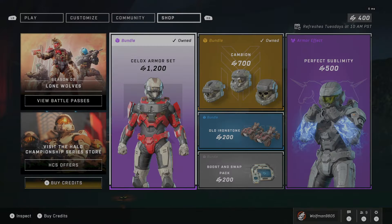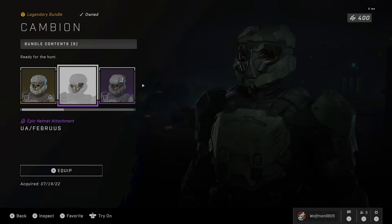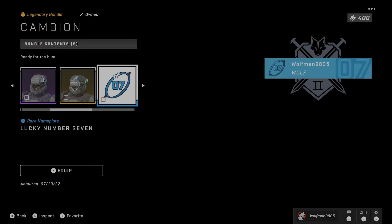Next, we have the Cambion Helmet Bundle, featuring the Base Cambion Helmet and three different attachments, alongside the Lucky Number 7 Emblem for 1,200 credits.